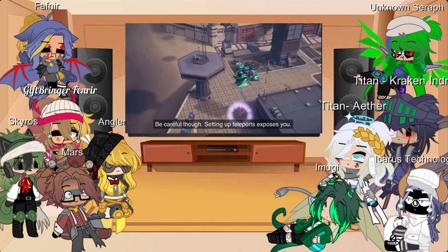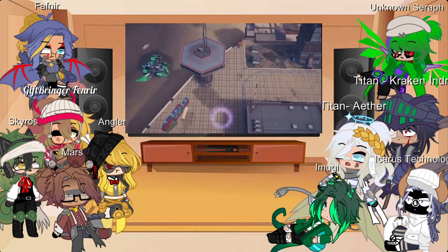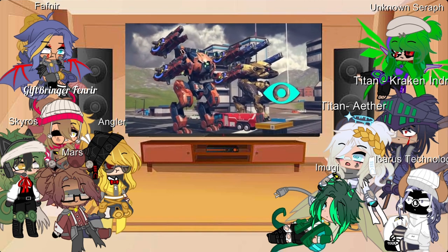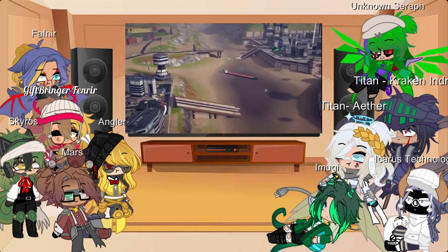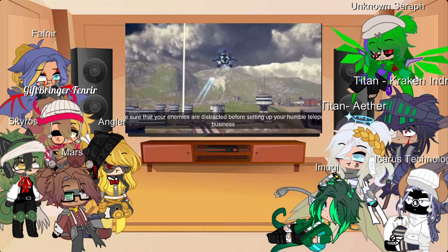Be careful, though. Setting up teleports exposes you. Imugi's stealth helps, but robots with a Quantum Raider might still get to you. A well-timed EMP hit can force your Imugi to place the teleport in a bad spot. Make sure that your enemies are distracted before setting up your teleporter.